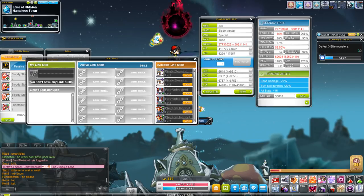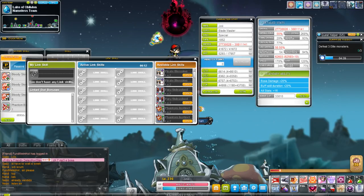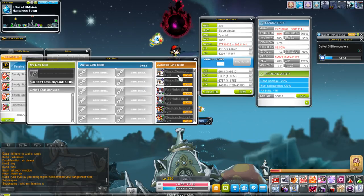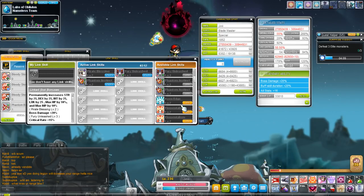Link skills play a huge part in upgrading your character and are one of the more slow-and-steady increases. I recommend link skills as a primary target because they are guaranteed — not like cubing or scrolling where you can get unlucky, not like Marvel Machine with no logic to it. Link skills are consistent and a very reliable way of getting more damage. I'm surprised that many players I've talked to don't have link skills active, even at level 2 which is the level 120 link skill.